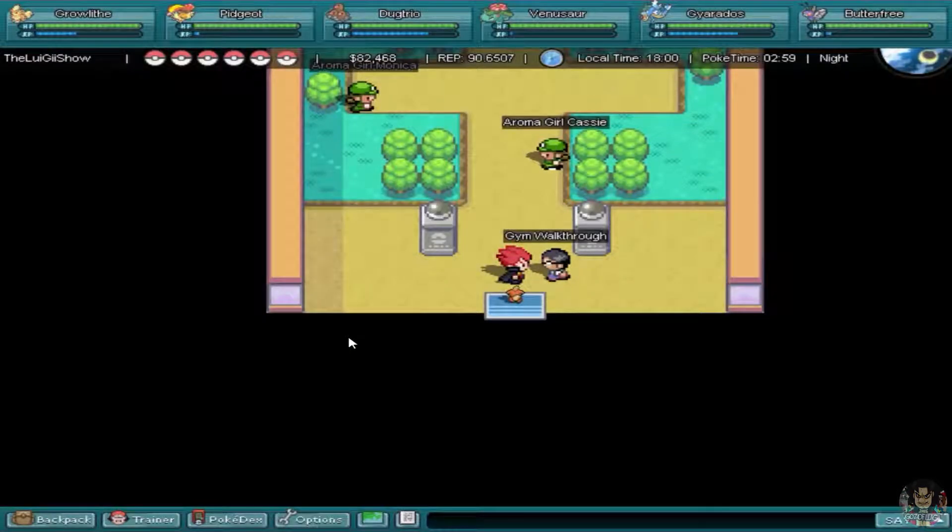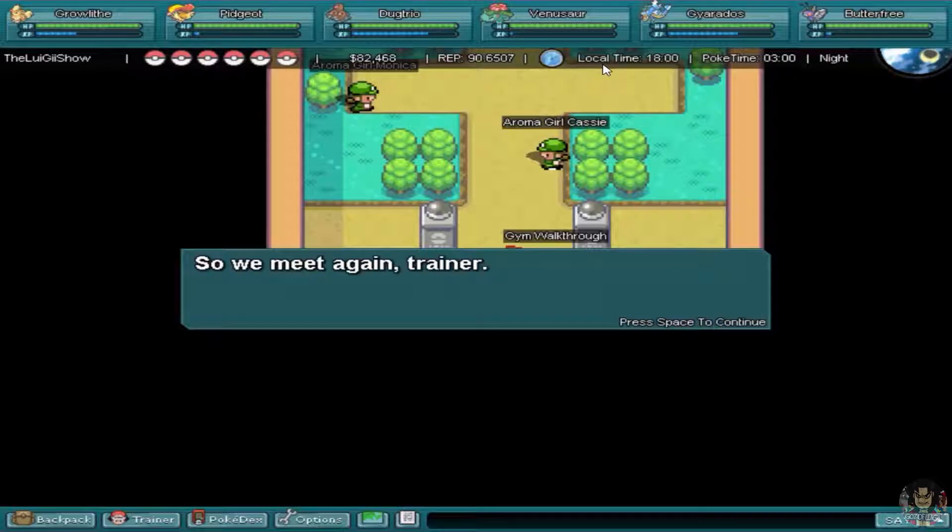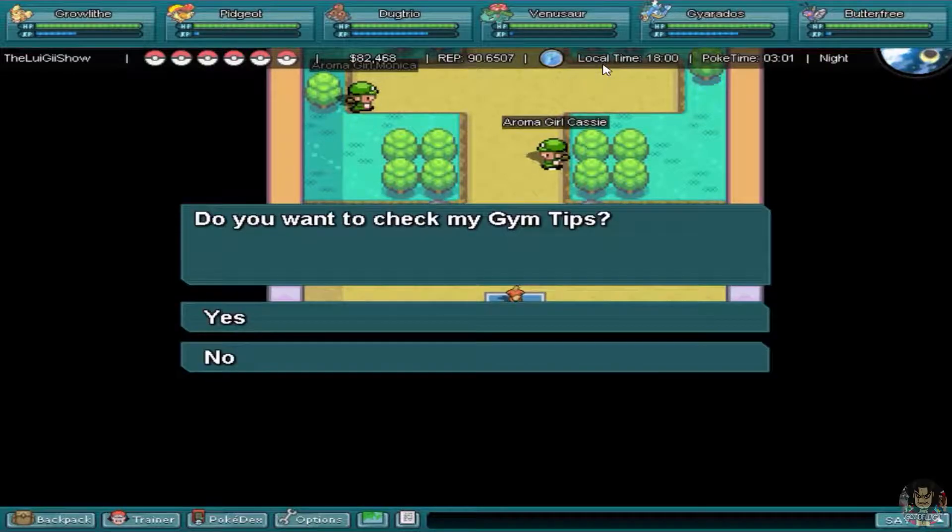In every gym there will be a guy at the door called Gym Walkthrough. He will help you out on your travels. If you're stuck in the gym and don't know what to do, this is for rookie players. There's nothing wrong with being a rookie - it's pretty cool that there are new people playing Pokemon. So it's good for us to help each other out. He says: Do you want to check my gym tips?